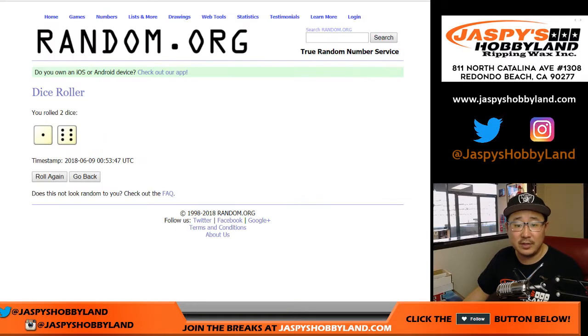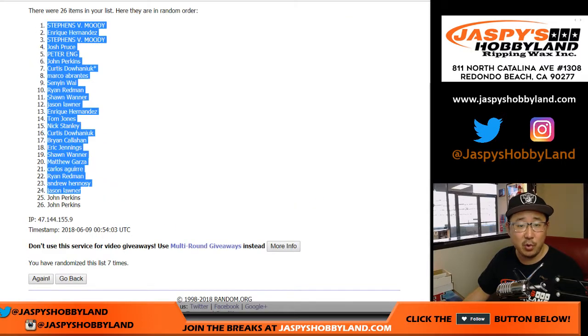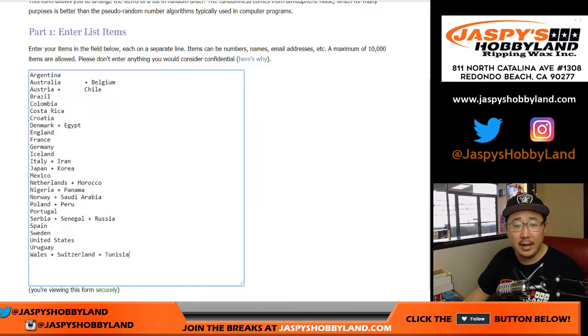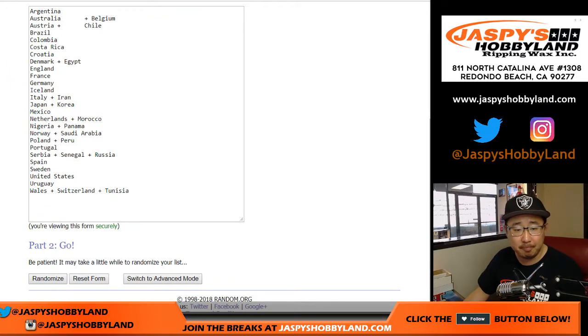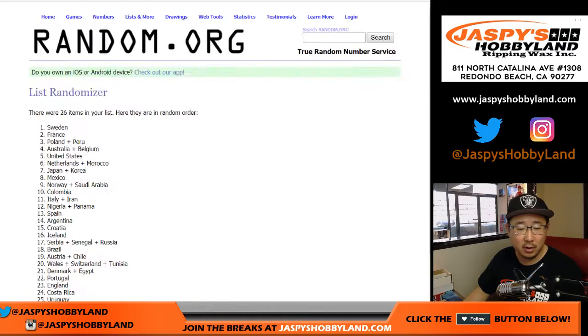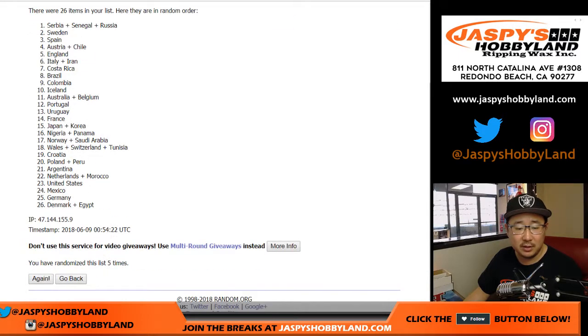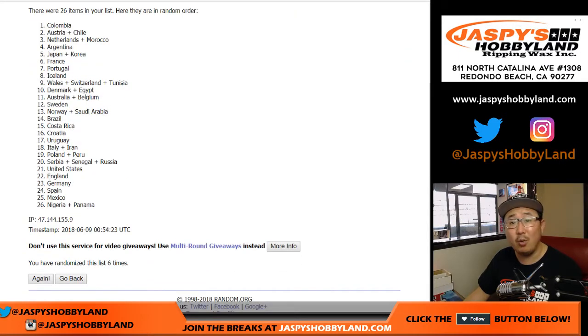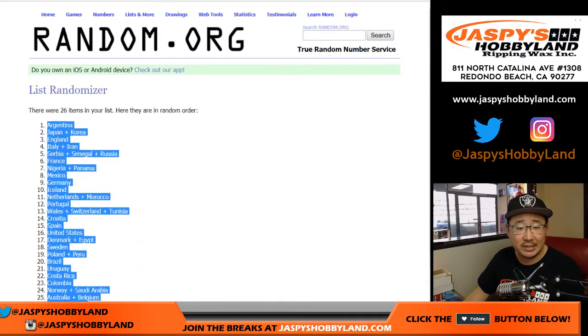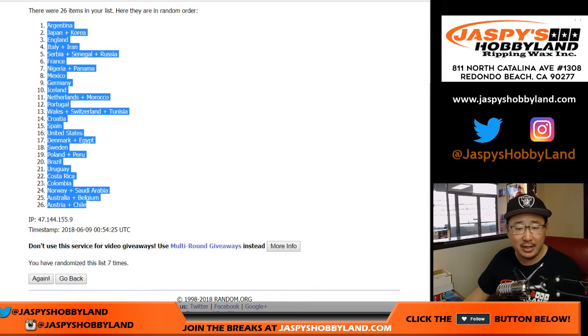So after seven times we've got Stevens, Moody, down to John Perkins — a couple John Perkins. And seven times for the countries: one, two, three, four, five, six, and a one — seven times. After seven times we've got Argentina down to Austria, Chile.